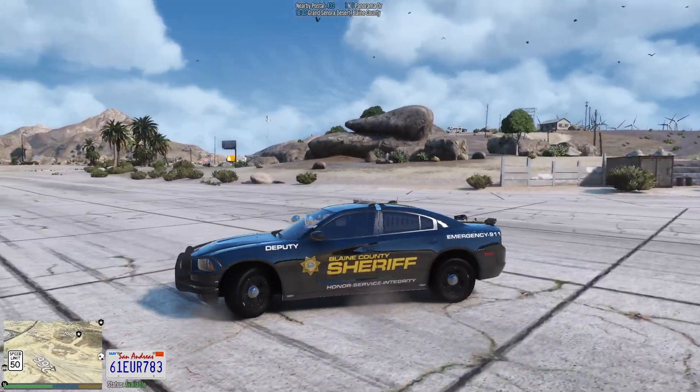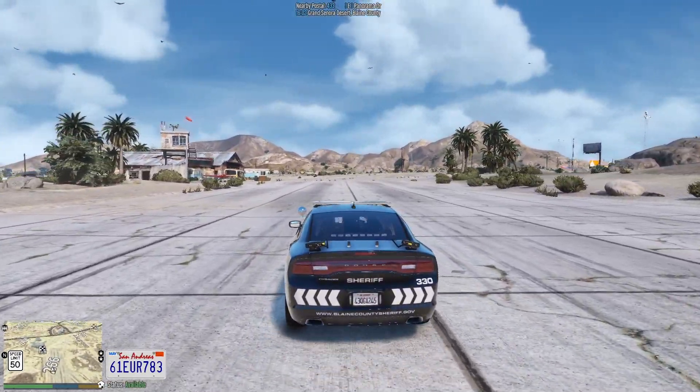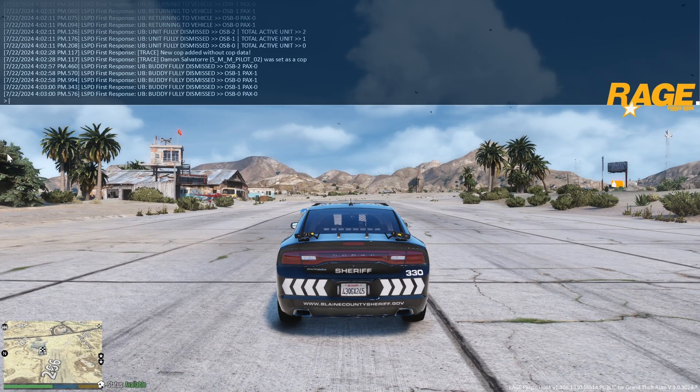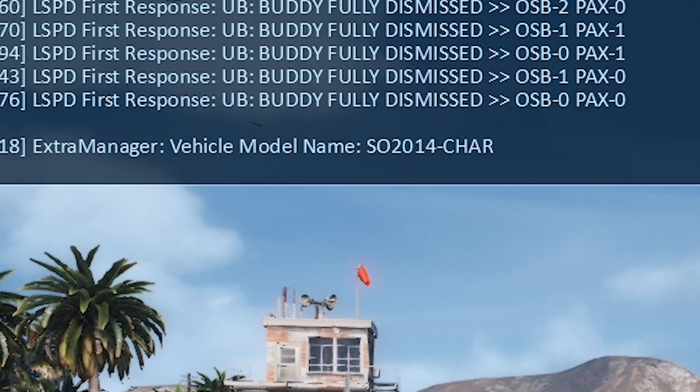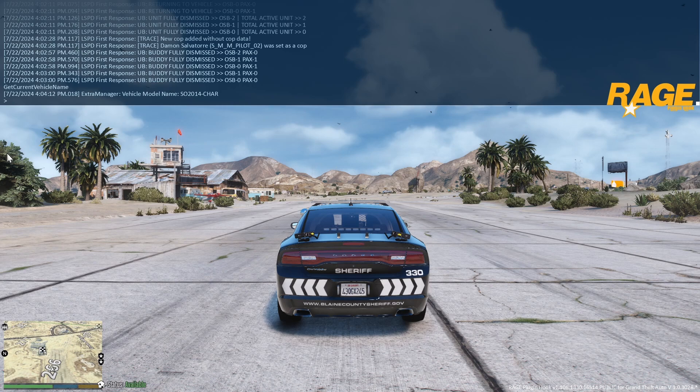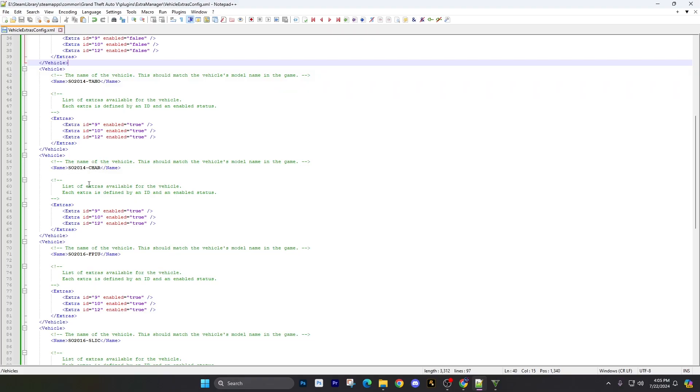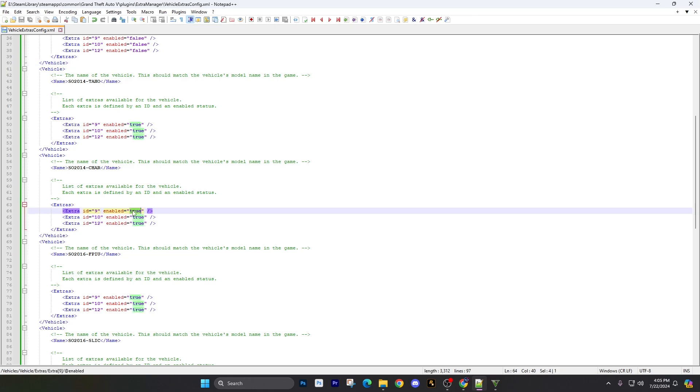We want to make sure we get the vehicle name exactly coordinated with Extra Manager - not necessarily the model name, but the name it uses internally. Press your F4 key with Extra Manager loaded in, then type in 'get current', press Tab, then Enter. You'll see the name of the vehicle - for example, 'so2014-char'. That is not how you spawn it into the game; that is how this particular plugin will call on this vehicle. This is a standalone plugin, so you can type 'unload plugin extra', press Tab, press Enter to unload it, then alt-tab out to make changes. In the XML you can configure component nine - no wraparound push bar - and component ten for the ALPRs plate readers, then save.